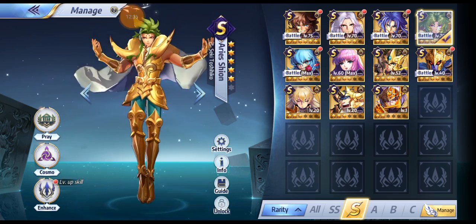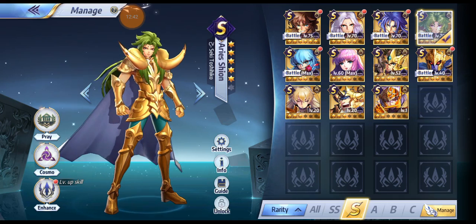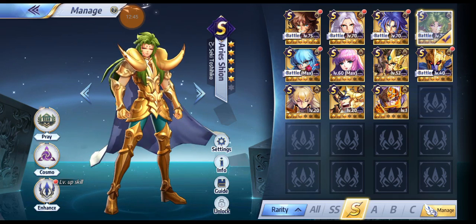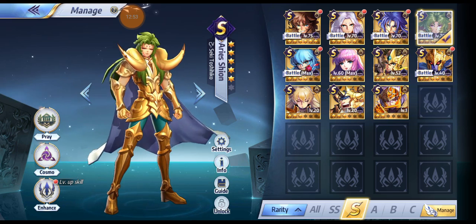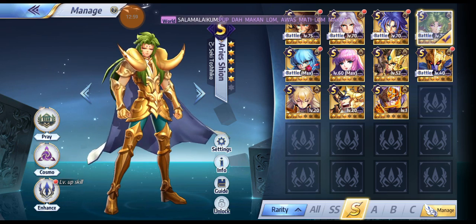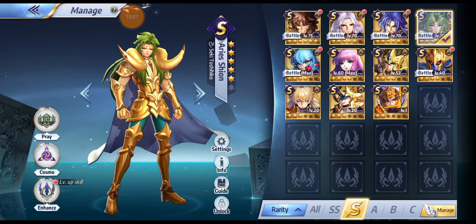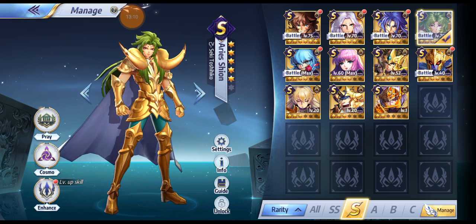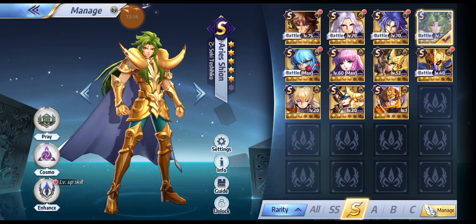Shion is also a safe bet and will work until the end of the game — he's still meta in the Chinese version. However, he's very situational: you need a build of around 100,000 HP points or he's useless, because you need him capable of shielding for around 80,000 HP steadily. But he'll work well into end game.